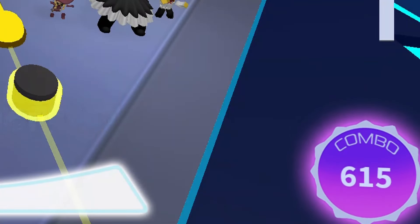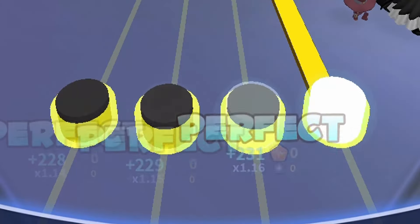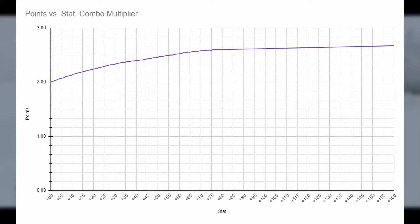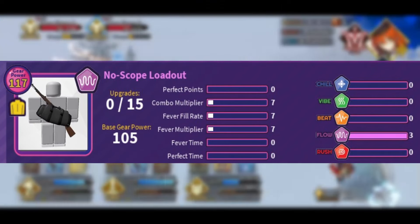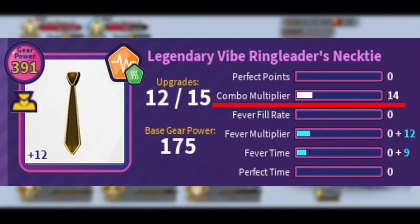Combo multiplier refers to how much your score is multiplied after achieving a streak of 100 combo in a match. This is visible even in casual mode — you start off with 200 points per perfect hit, but once you get 100 or more combo, it becomes 400 points per perfect hit. In terms of upgrades, it doesn't have very high returns in general, losing effectiveness after about 27 upgrades and almost entirely stopping improvement after about 76 upgrades. A lot of gear pieces and minis include combo multiplier as part of their base stats, often in large amounts.